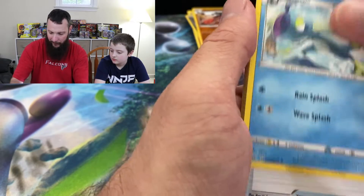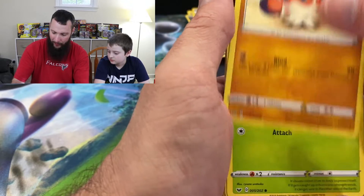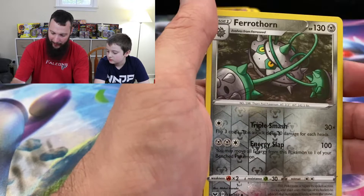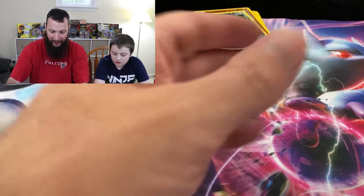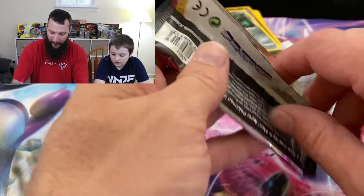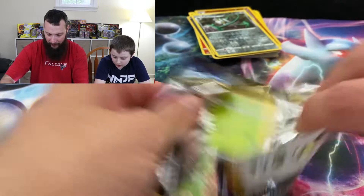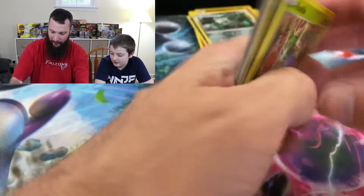Leaf Energy, Drizzile, Evolution Incense, Salazzle, Clobbopus, Cottonee, Choodle, Rhyhorn, Rookidee, Ferrothorn Reverse, and a Cramorant. I feel like we get a lot of Cramorant. And the Ferrothorn — I feel like we get a lot of Ferrothorn Reverse too.